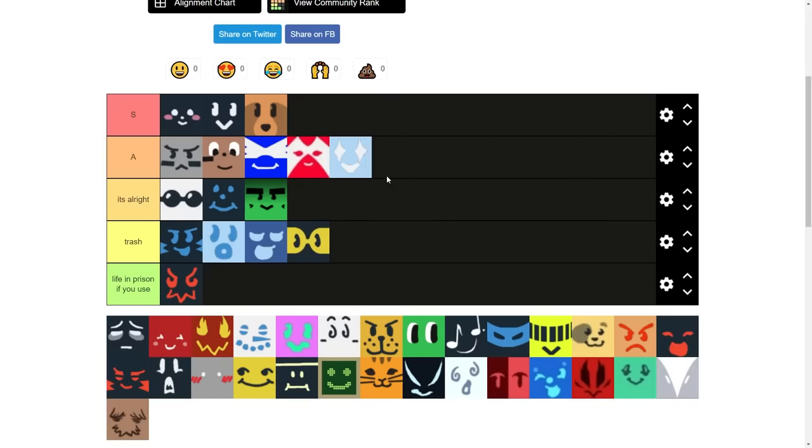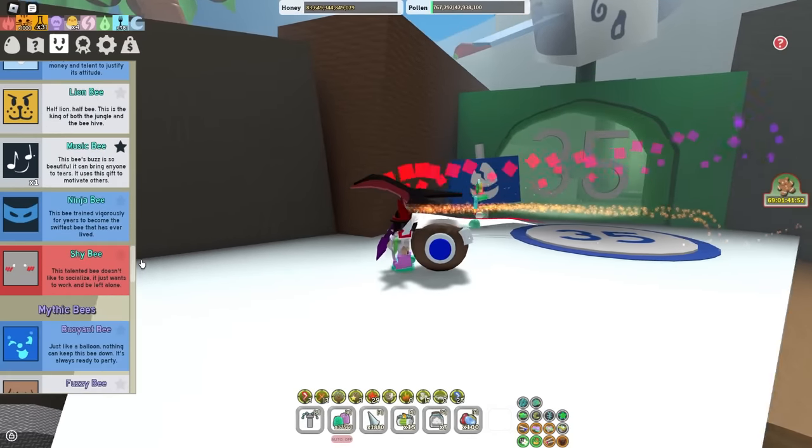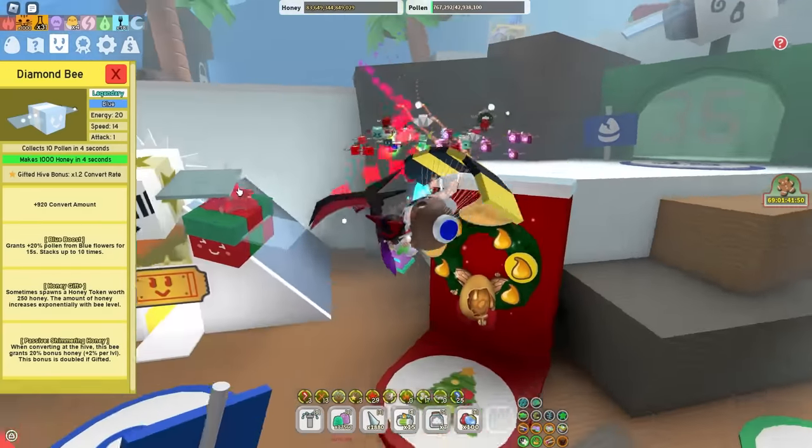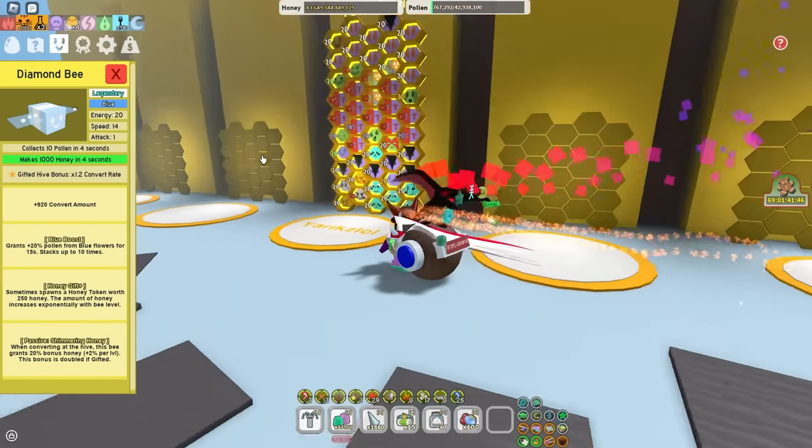Diamond B is A tier. It is a very solid early game and mid-game bee when you are converting at your hive because you get convert rate — x1.2 convert rate. Very solid, and it's also very good for Blue Hives. A lot of Blue Hives run it.